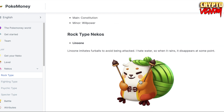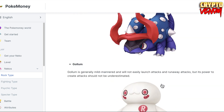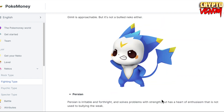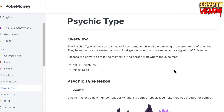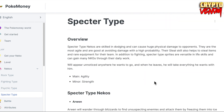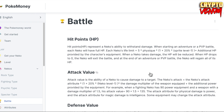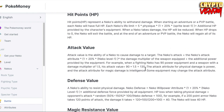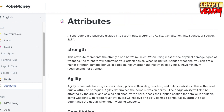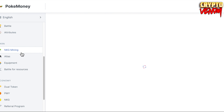There are four types of Nekos: rock, fighting, psychic, and spectre. Rock type includes Gollum, Linon, and Larvitar. Fighting type has Raltz, Absol, Gimli, and Persian. Psychic type has Guahirn, Mariel, Myth, Tron, and Sauren. Spectre type includes Arwen, Balrogs, Castform, and Lotion. In battle, each Neko has HP, attack mode, defense value, magic resistance, and hit rate.